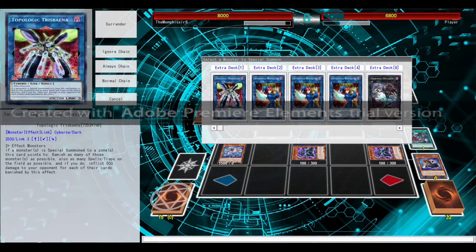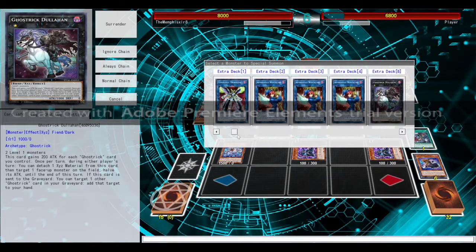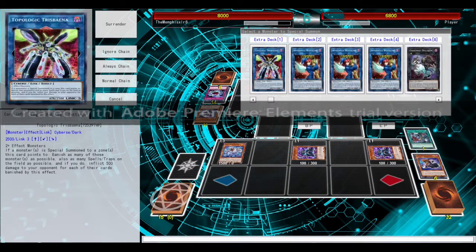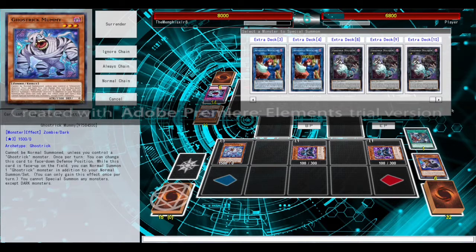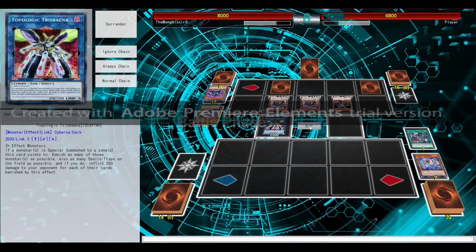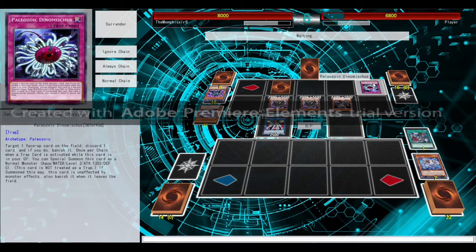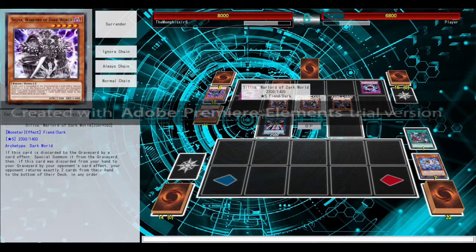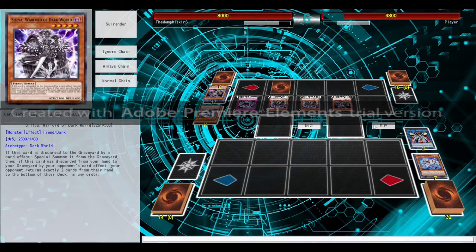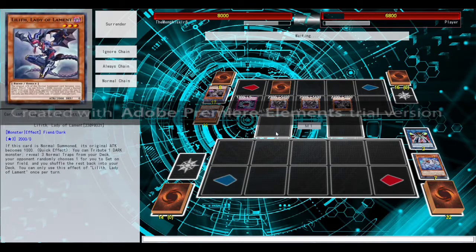What do we got that actually helps us in this situation? I can have his attack negated, but his monsters are too big for that to work. I can summon Trisbyna with a couple points too low. Let's go for Trisbyna — that way we get rid of all of his things. We're going to attack this. Sadly, that was the end of a good run — I thought we were doing so well. Too much spell/trap removal and we didn't have our protection against it.